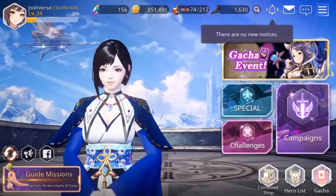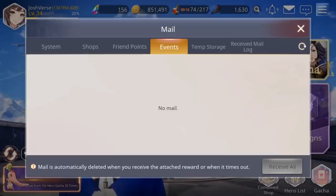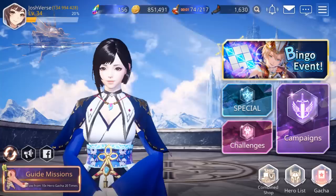We have your notification bell up here. We also have our mailbox, which shows you system messages usually from the company sending free gifts or event rewards. Then there are sub-tabs for shops, friend points, events where you complete in-game tasks for rewards, temporary storage in case you exceed capacity, and a receive mail log showing everything you've received while playing.